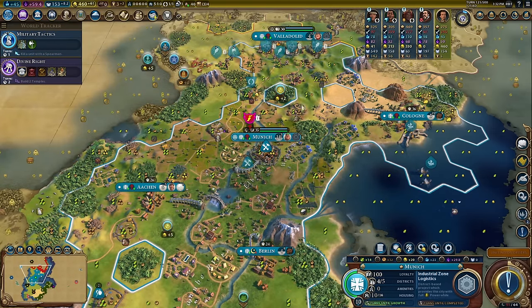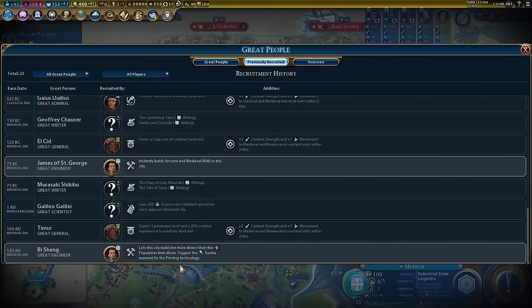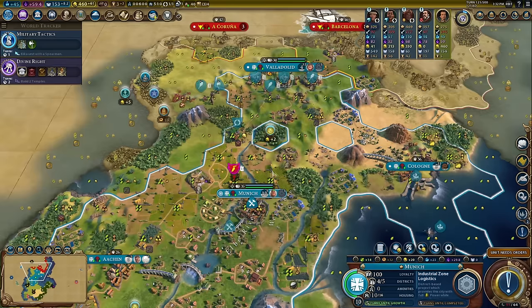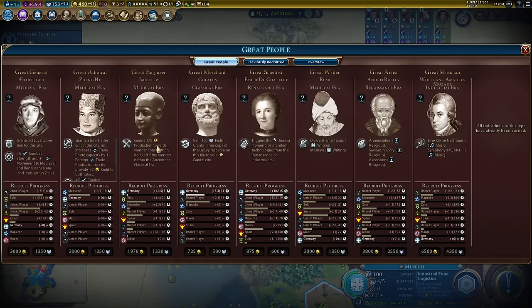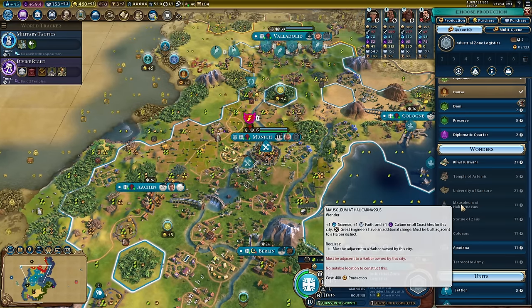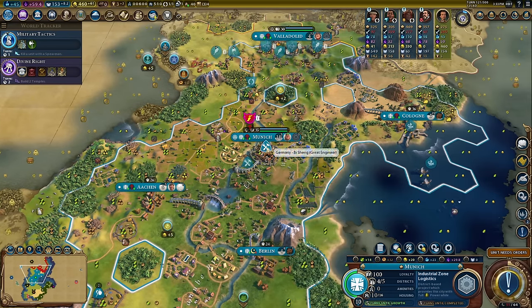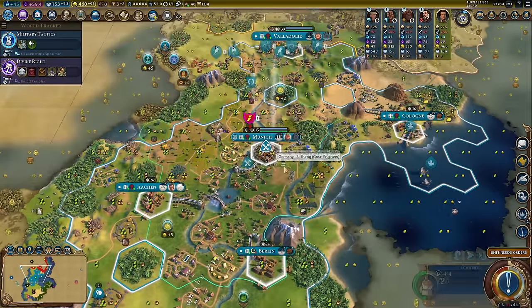These two projects should earn me Imatep. The engineer I just took increases my population limit by one for building districts. If I can get the Mausoleum I can use it twice, then we have Imatep — who gives 175 production towards a wonder, doubled if it's an ancient or classical era wonder. There are still quite a few of those available including Halicarnassus, so it's really important we snag Imatep as soon as we can.